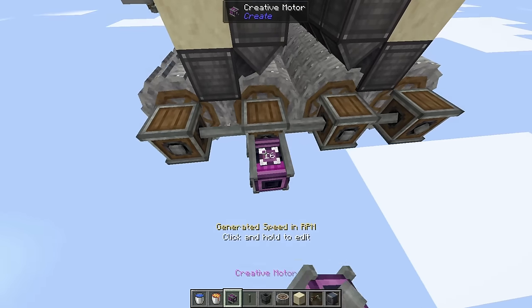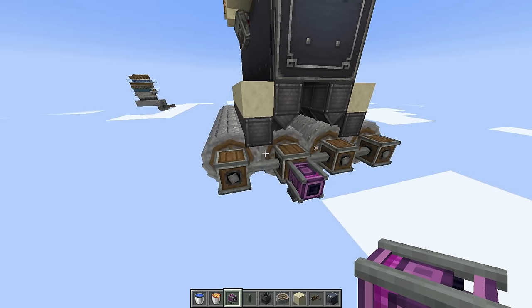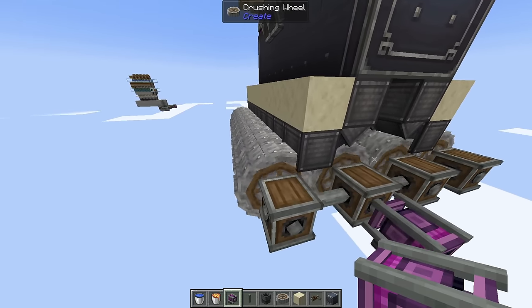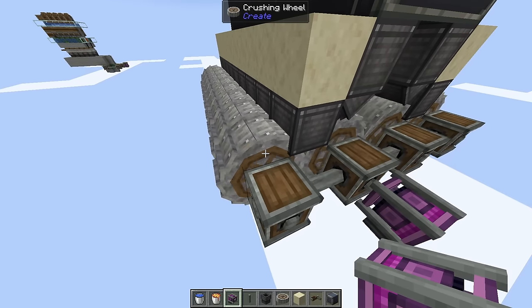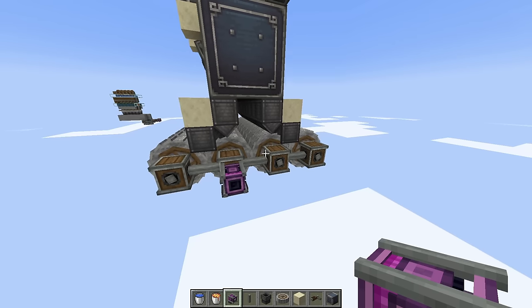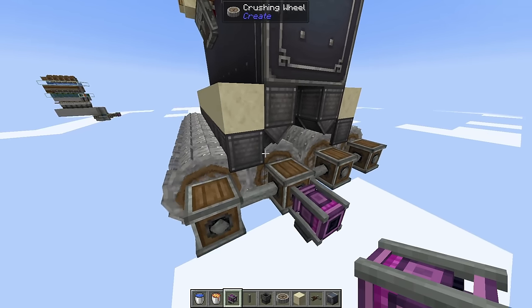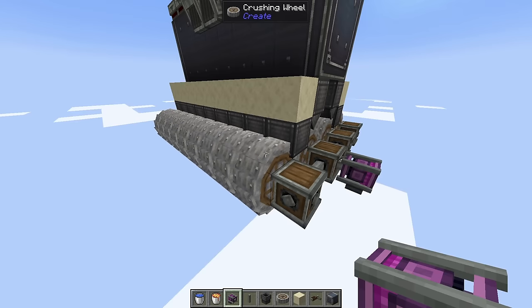Run these at max RPM — you're going to need a very good power setup because each crushing wheel takes about 2,000 stress units, and there are a lot of them. I'd say at least two tier 4 boilers should be plenty.